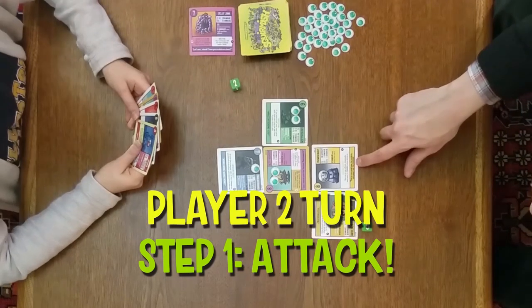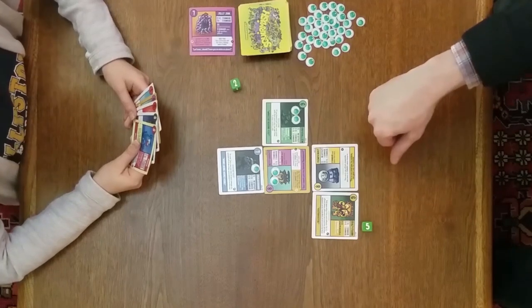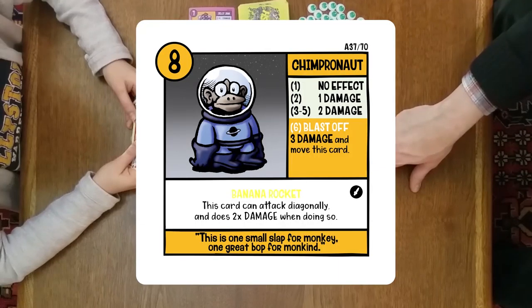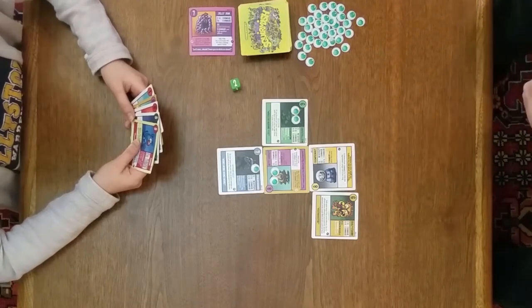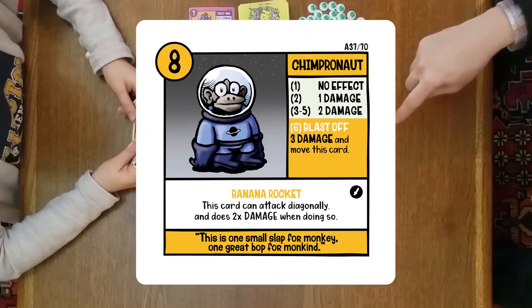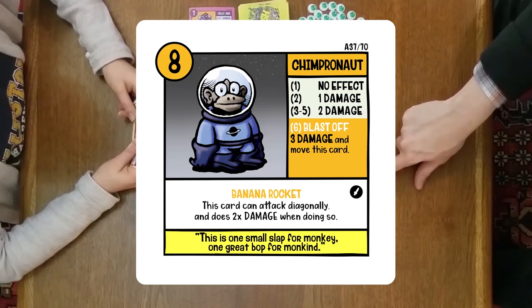For my turn, I'm going to attack with Chimpernaut. Generally you can only attack with cards that are adjacent to you. However, Chimpernaut has a special ability called Banana Rocket, which says this card can attack diagonally and does two times damage when doing so. So he's going to attack Rapscallion because he can attack diagonally. I better say his battle cry to get my plus one — he says, 'This is one small slap for monkey, one great bop for monkkind.'